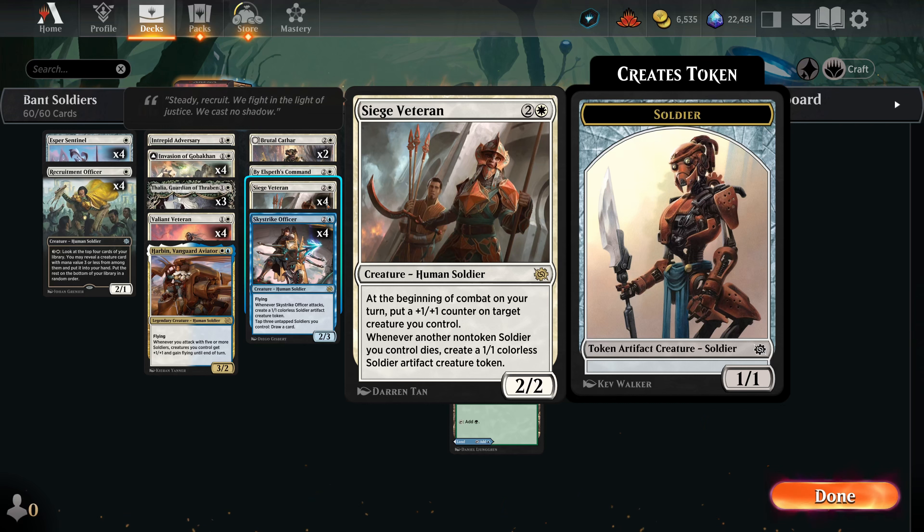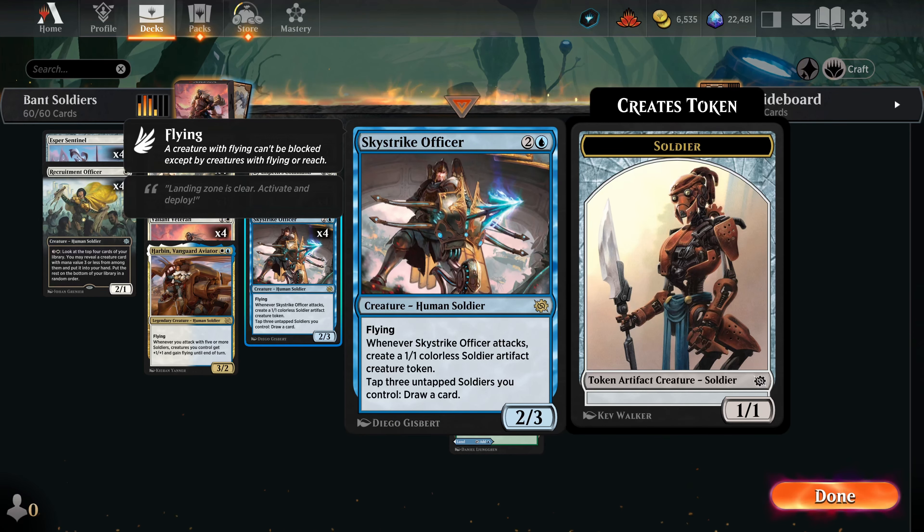Moving on, we have Siege Veteran — another Brothers' War card. This is essentially the same as Luminarch Aspirant but happens to be a soldier, and when another non-token soldier dies you get to make a token creature. It helps print out more one-one tokens, which helps when we're buffing everything. Skystrike Officer on attack makes a one-one, and you can tap any multiple of three soldiers to draw a card. Card draw in a tribal deck is really valuable.